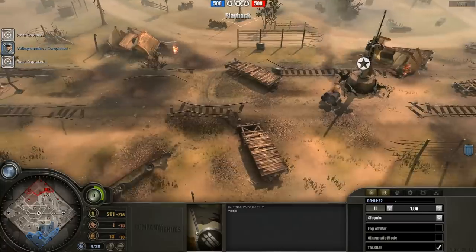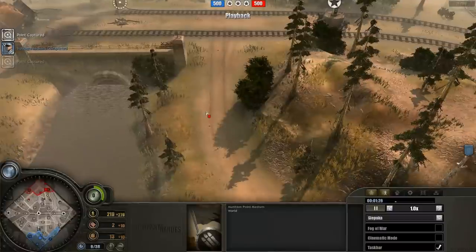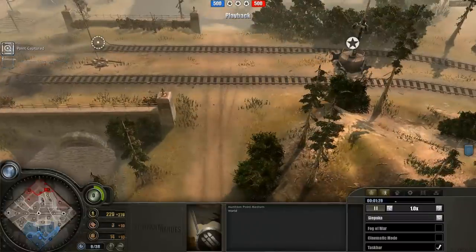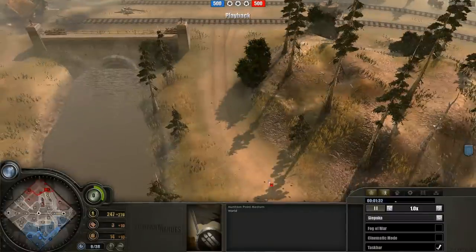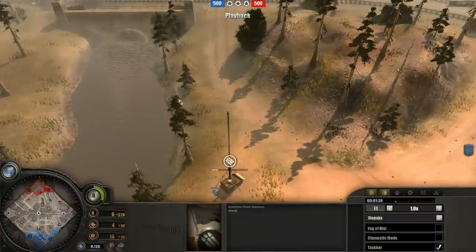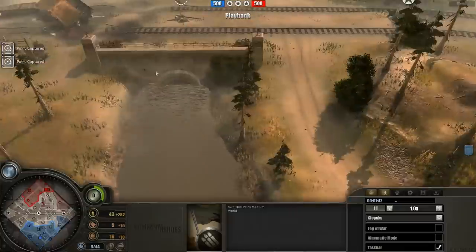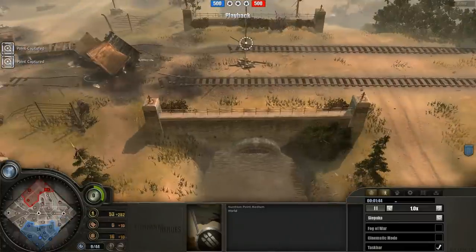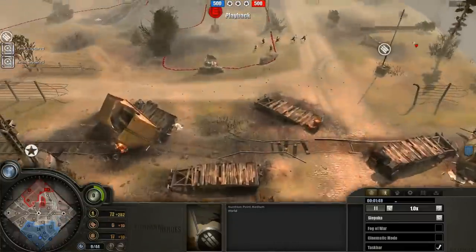In contrast, on this side there is practically no cover whatsoever. What you have is a big road going through the center, which will provide red cover. You have a few trees that are going to provide omnipresent yellow cover — meaning whatever direction you are, you're absolutely fine. Unlike green cover, which is directional.